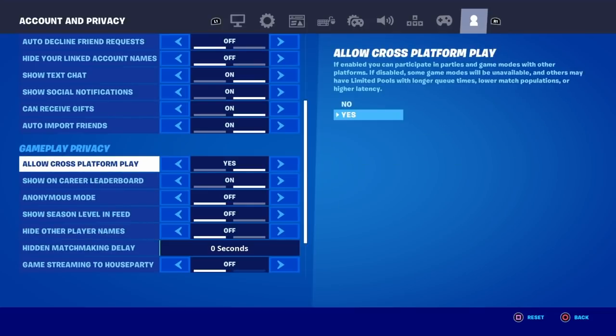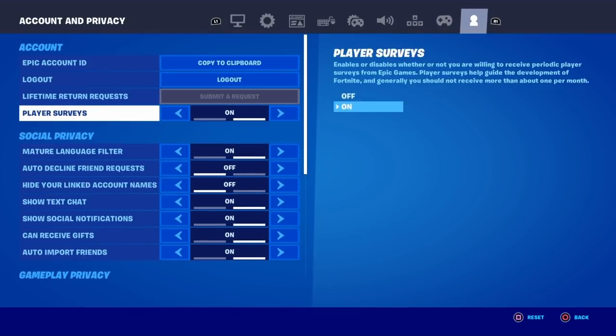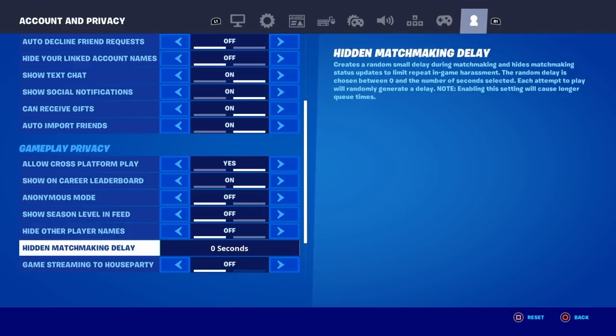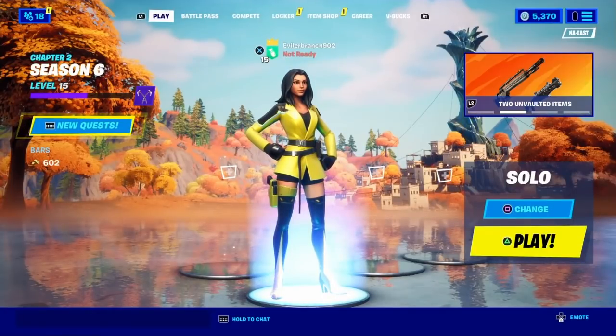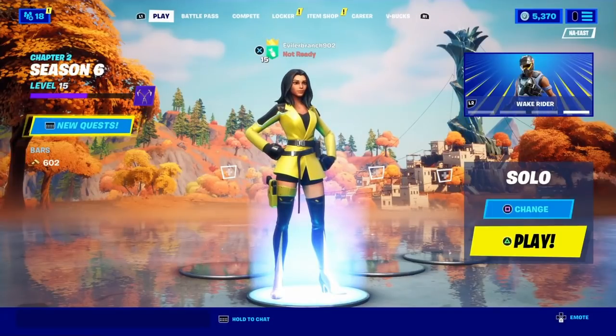Once you have all these settings applied — Hidden Matchmaking Delay at 0 seconds, Allow Cross Platform Play turned on if you see it, Can Receive Gifts on, and Player Surveys on — click the button to apply all the settings. Then back out. If it just lets you back out without any warning, that means the settings are applied.